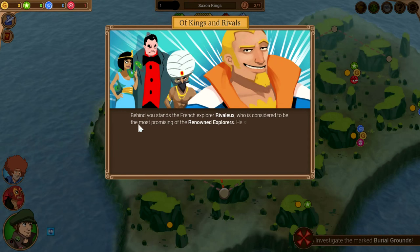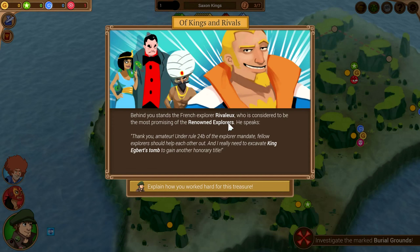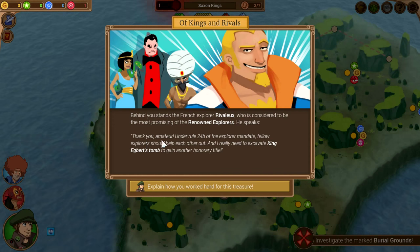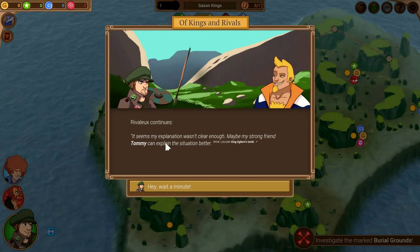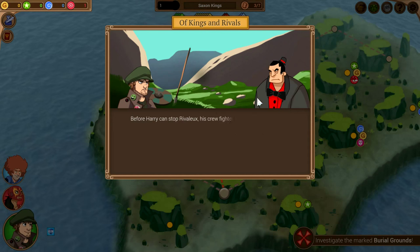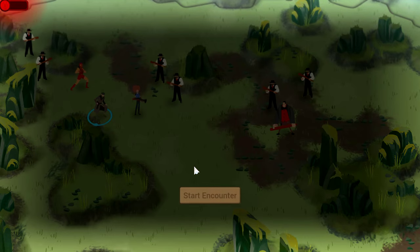We hear familiar laughter — it's a rival explorer considered to be the most promising in the Renowned Explorers. He speaks: 'Thank you, amateur. Under rule 24b of the Explorers mandate, fellow explorers should help each other out, and I really need to excavate King Egbert's tomb to gain another honorary title.' He's going to go plunder it — and he's sending his goons and henchmen to deal with us. Hopefully we can show them what's what.